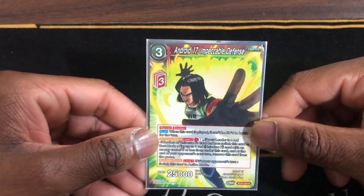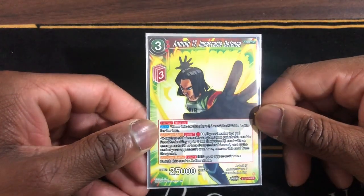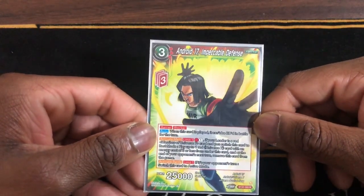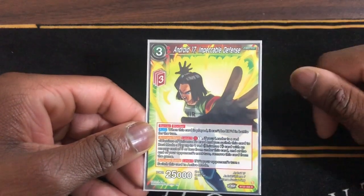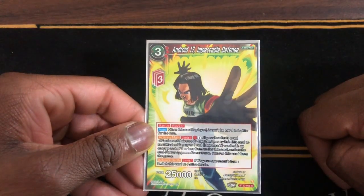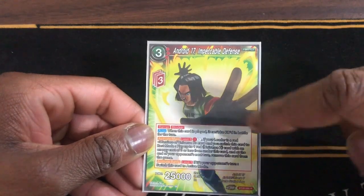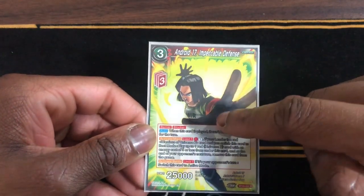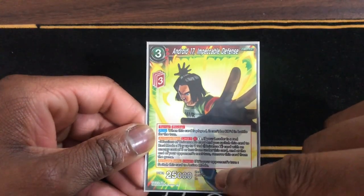Next we run Android 17, Impeccable Defense — Barrier, Blocker. When this card is played it can't be KO'd in battle for the turn. Because we run a Raid U7 leader, you can use this Activate Main to play up to one Raid U7 card that costs three less from this card. We need to protect our leader and then Activate Battle Limit One: if it's your opponent's turn, switch this card to active mode.